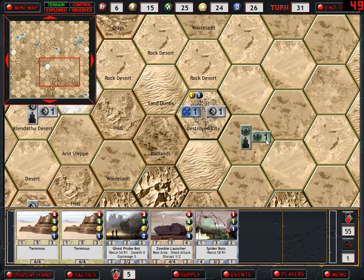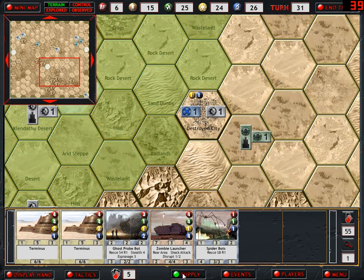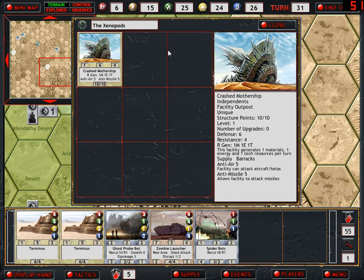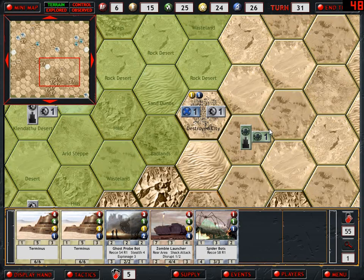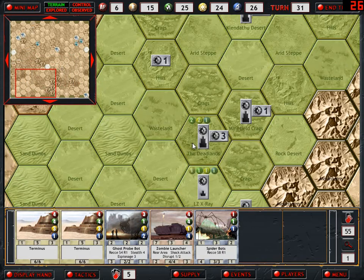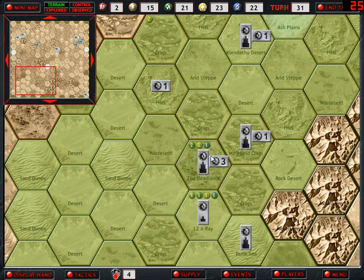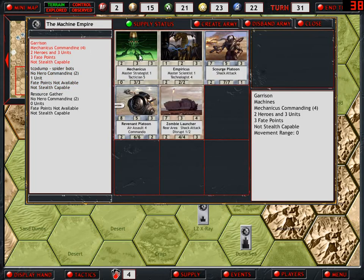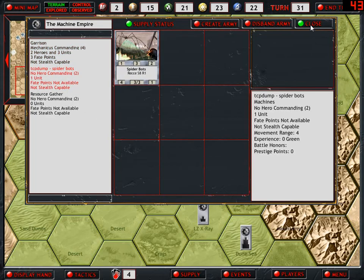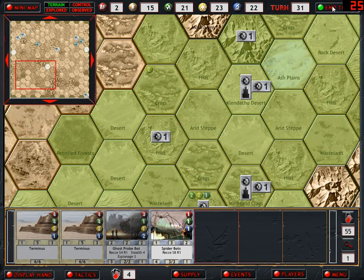Crashed mothership! Riley's here. I want this - this is a good generator, anti-air, anti-missile. But it's gonna be tricky. They don't have range to me yet either. Let's deploy this zombie launcher in the Deadlands. I can't increase the Spider-Bots - I moved out my general. I need to draw more cards, that's what I need to do.